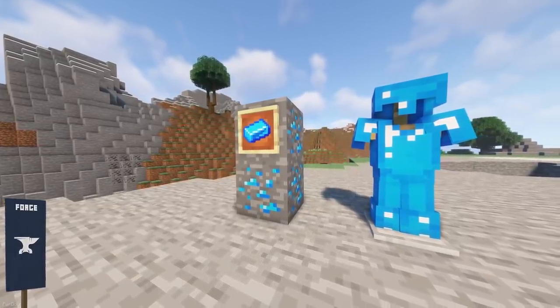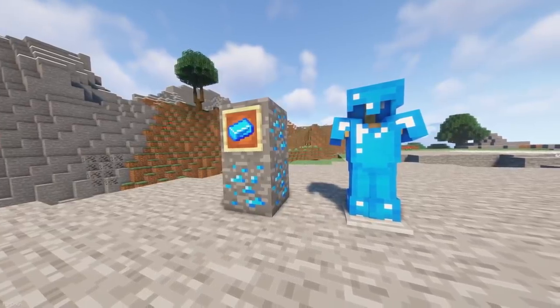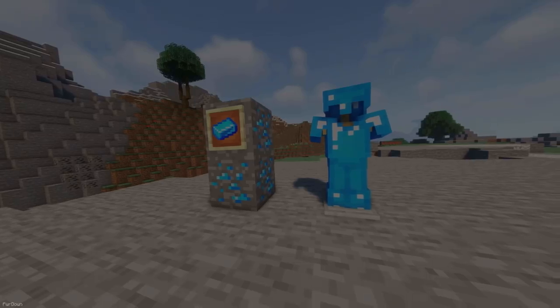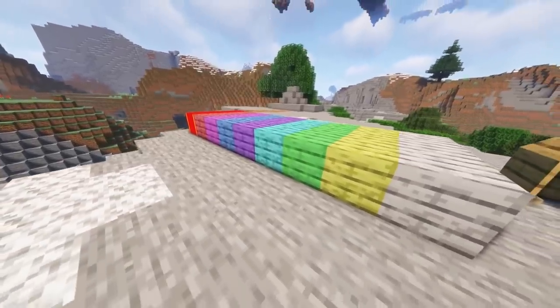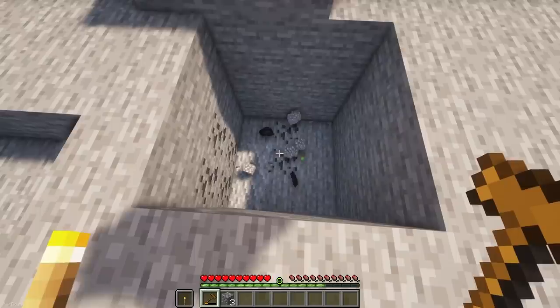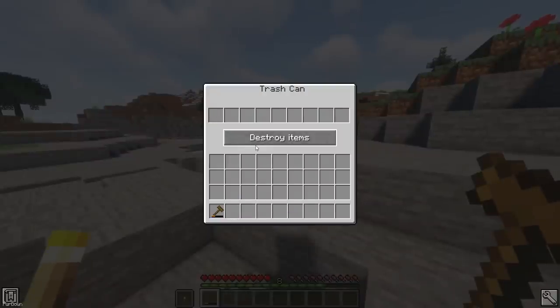Thomium starts by adding the new Thomium Ore, which can be used in the creation of a new set of armor and tools, which is only slightly better than their Netherite equivalents when it comes to armor. Some decoration blocks include the Red Carpet, new Colored Planks, and a Dog House which can spawn a custom dog. The Wooden Hammer can break a 3x3 area, the Trash Can will destroy any items that you'd like, and there are a few other random items too.